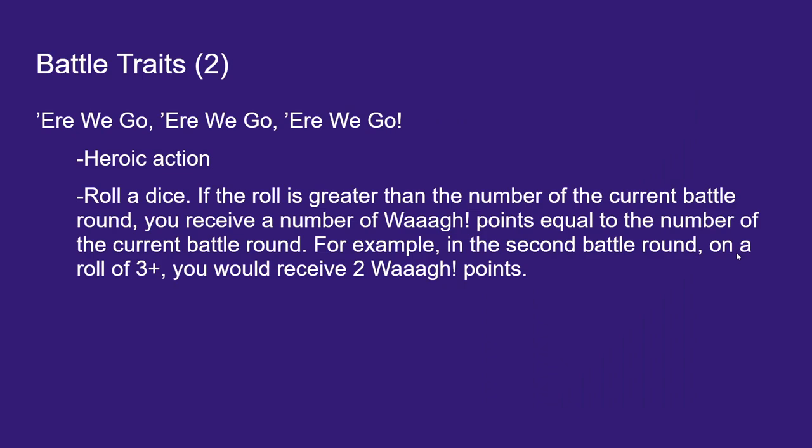One of the other rules we get with Big Wah is a heroic action called Ere We Go. Essentially you roll a die, and if you roll greater than the current battle round, you get a number of Wah points equal to the battle round. So on turn 1, on a 2-up, you get 1 point. On turn 2, on a 3-up, you get 2 points. On turn 3, on a 4-up, you get 3 points, and so on. This is only really impactful in the first couple of battle rounds.